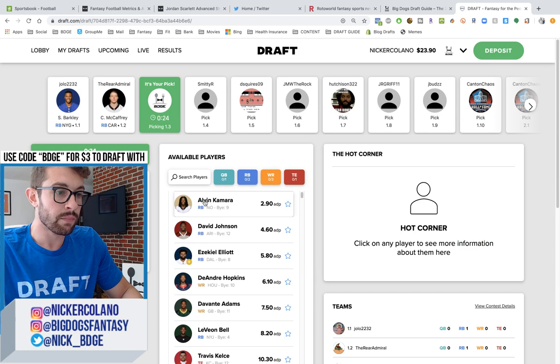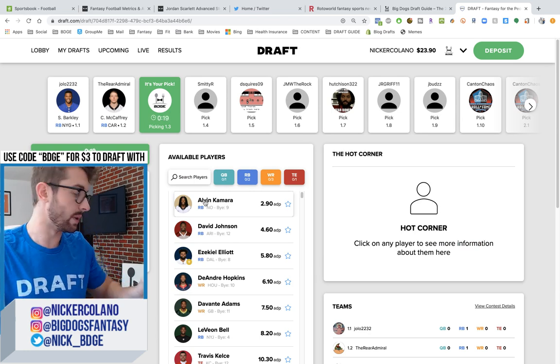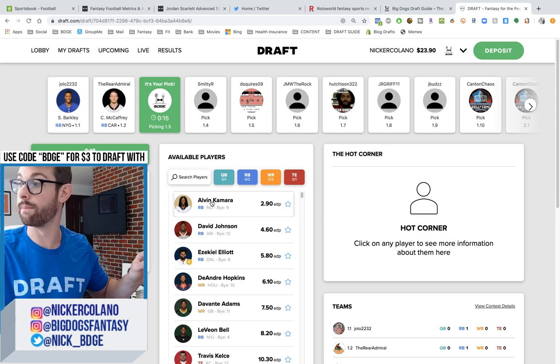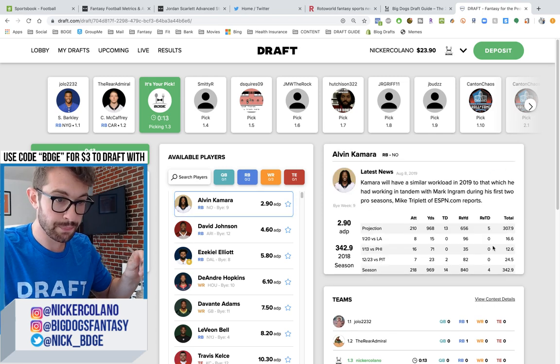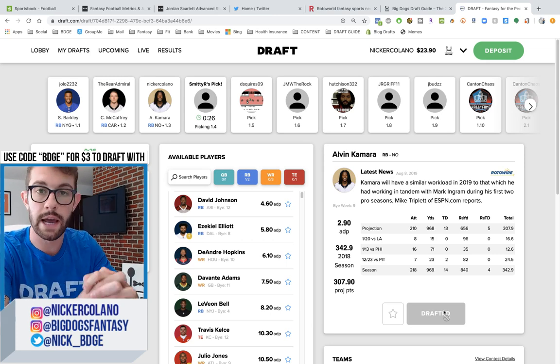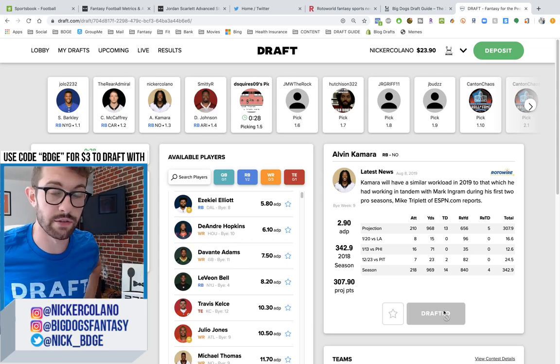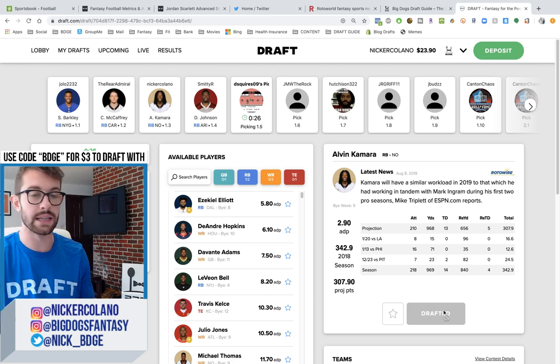So I have the third pick. We'll get into the settings of this league in a second. I'm kind of all over the place, but that's how we work over here at the HQ. I have the 103 pick. So in honor of the E-Town Get Down League drafting in a couple weeks — that is the high stakes league that myself, Snacks and Animal are playing together — this is the 11th year in existence.